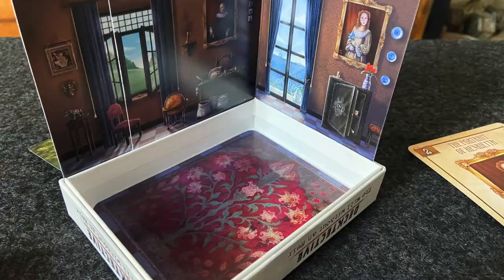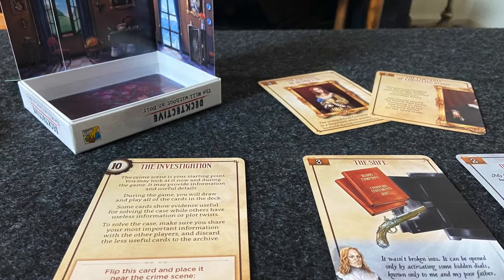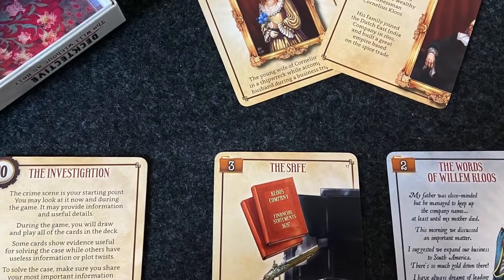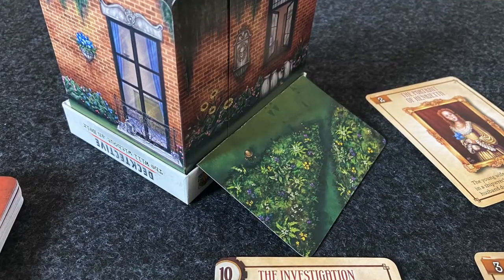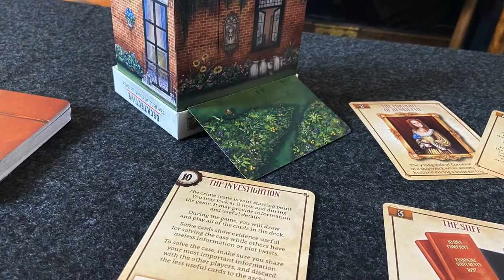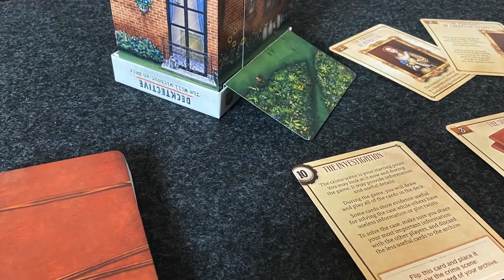A little detective for you — we've got the Deck-tective series. There are three or four different cases out right now; I have The Will Without an Heir. This is a one to six player game where you are solving a mystery. You get a 3D crime scene, flipping over certain cards, choosing which clues to keep and which to discard. There's a price to pay for each clue and a time limit — once you get to the bottom of the deck, you have to answer questions to solve the crime. This is from DV Games.